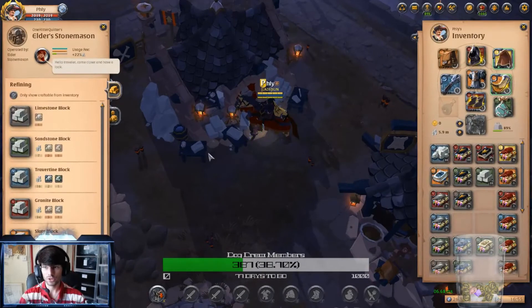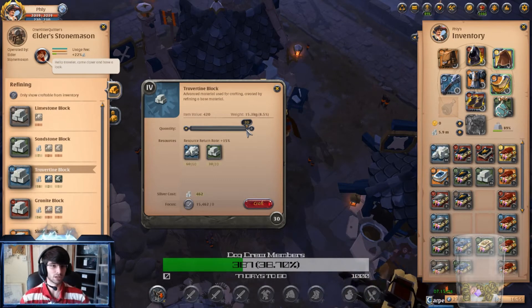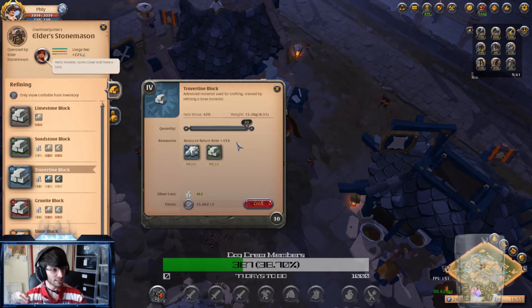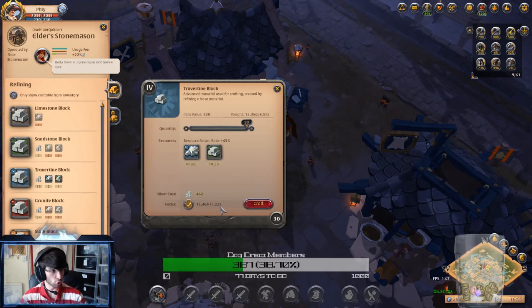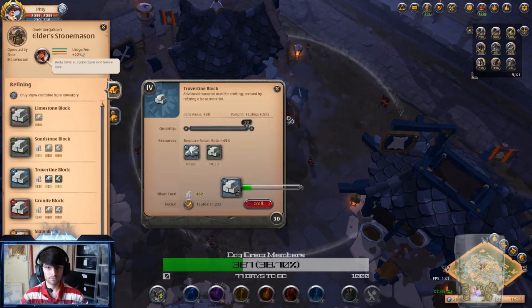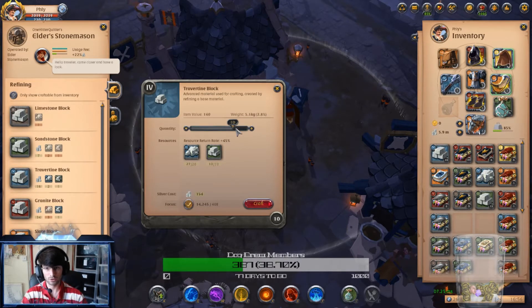At the stonemason, I craft tier 4 blocks. The resource return rate in royal cities is 15% normally, but adding focus raises it to 30-45% - a 30% increase. As I craft I get fame as well. Crafting my batch, I get 27 and 13 resources back, which lets me craft an additional 13 blocks for free.